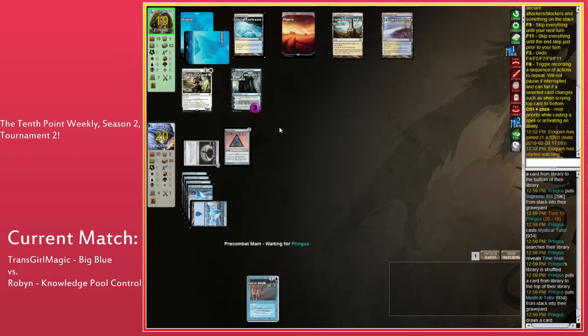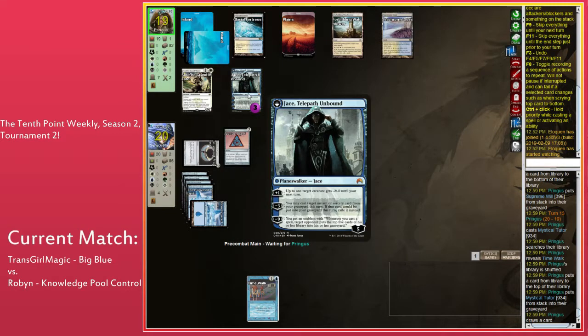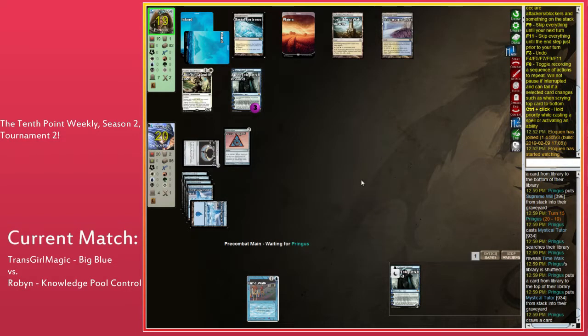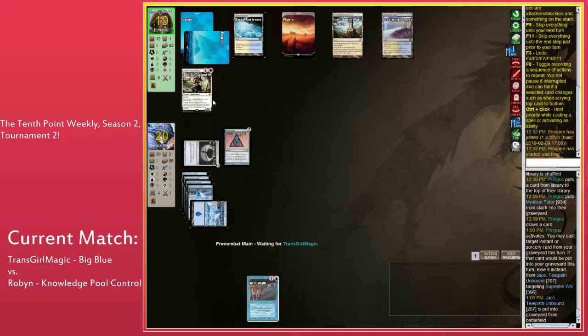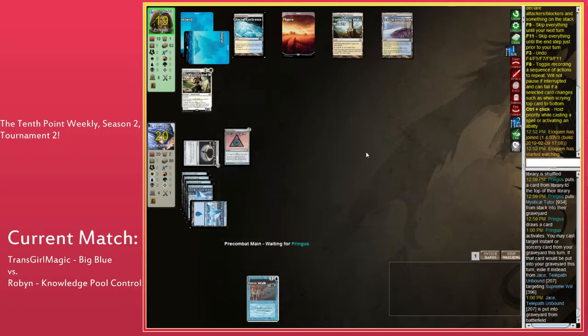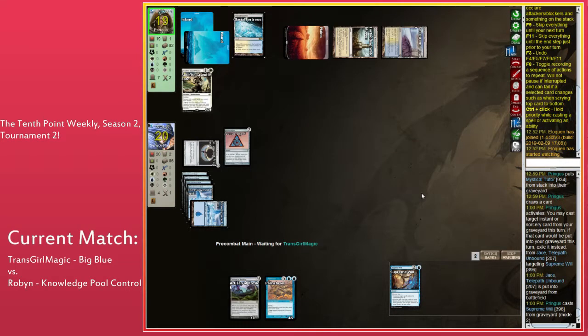You uptick with Jace, Time Walk. Then down-tick with Jace, cast Time Walk out of the graveyard, and flash it back with Soulfire Grandmaster — at which point you take infinite turns. Because Jace works with Soulfire Grandmaster. I forgot that Jace works with Rebound, because Snapcaster Mage doesn't, and those cards are very similar — but Jace is templated in a way where it works.